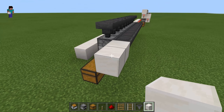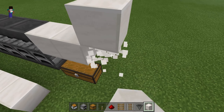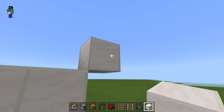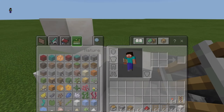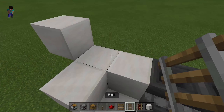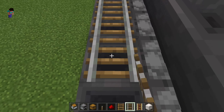On this side you're going to place 2 diagonal blocks, and 2 blocks and 1 diagonal on this side. Then you're going to want to get a powered rail and place that over here, and then place rails on all these hoppers.